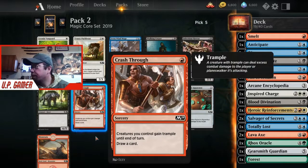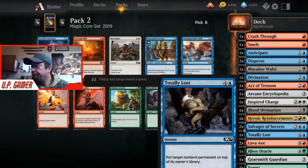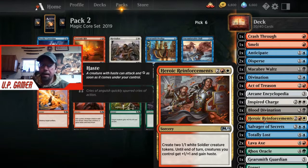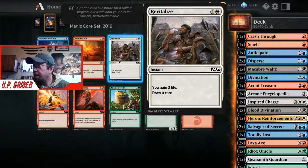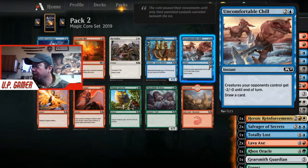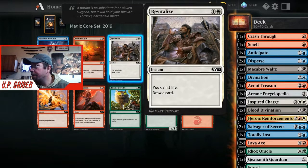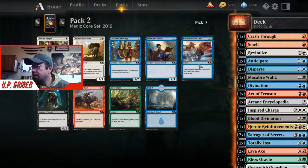Crash Through is great - your creatures get trample and you draw a card. That works out really well in synergy with Heroic Reinforcements. We have Revitalize and Uncomfortable Chill to draw from - there's one of each we can pick.